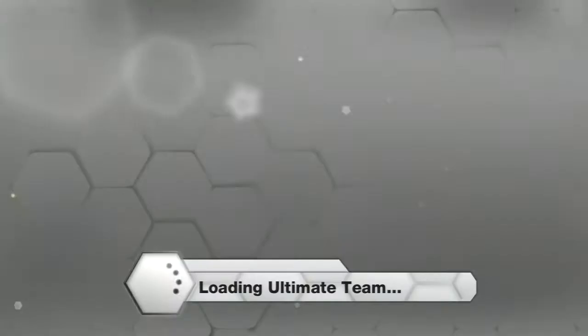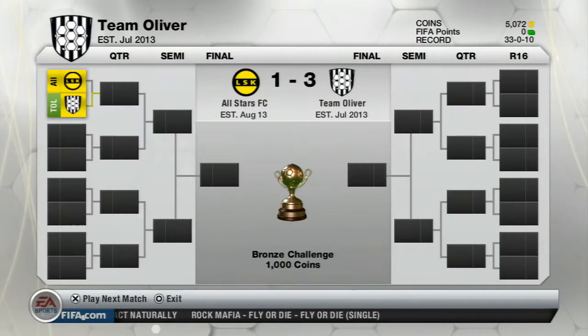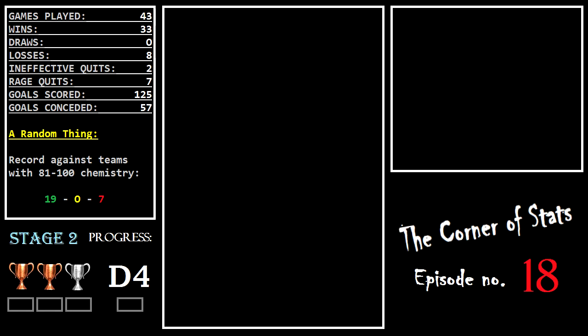A deserved win for me. Now onto the stats corner. Here you can see some team and player stats. We've played 43 matches and scored 125 goals. In Stage 2 progress, we now have one Bronze Challenge win — we need another one along with a Silver Challenge to unlock Division 4, and completing Division 4 will complete Stage 2. Plenty to do, and we'll see how far we can go before FIFA 14.